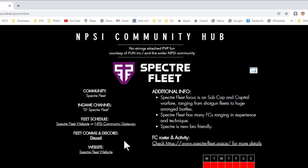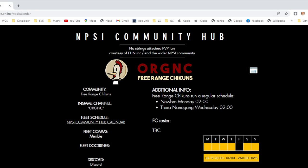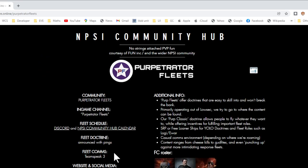Importantly, look at the fleet comms information. There are three main pieces of software most fleets use for voice comms: Discord, which Spectre Fleet uses here; Mumble, used by Organic; and TeamSpeak, used by Perpetrator. My suggestion is to make sure you have all three available and set up on your computer before getting involved. They're free to use, so have all three ready so whatever fleet you end up in, you've got the appropriate voice comms.